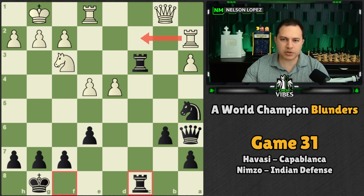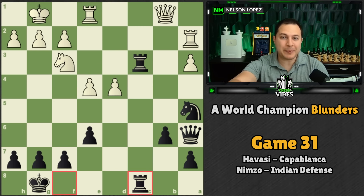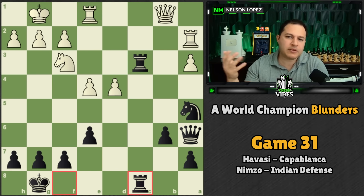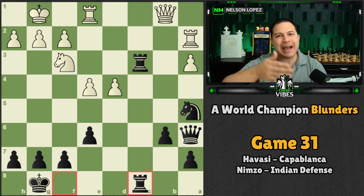The knight comes over and Capablanca doubles up the rooks, getting total control over the C-file. White can't play moves like rook C2 or rook C1 because they simply lose a rook when black recaptures. The author mentions Marshall's observation: the hardest thing to do is to win a won game. Even though Capablanca has a great position and is totally winning, it's very difficult to continue to be accurate for an entire game — and you know the blunder is coming.